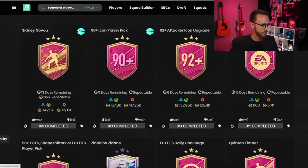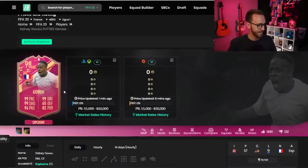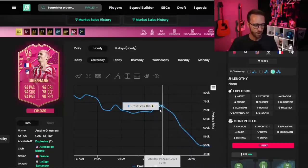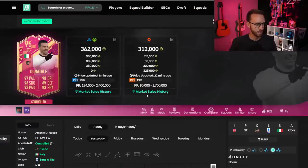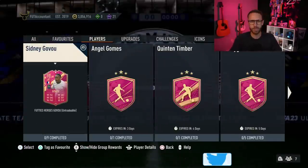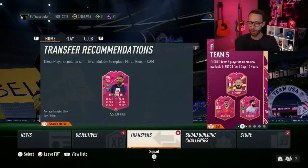A lot of people are doing the Govu card and I think people really like it because of all the 99 stats. It's Govu's first insanely cracked special card of the year. Looking at the market, a lot of strikers, center forwards, and center attacking mids are down — Griezmann from 740k all the way to 500,000 coins, same thing with Di Natale. The only cards that basically have any value still are FUTties cards, but a lot of those strikers and attackers went down in price yesterday. There was also some more XP dropped if you did the home kit XP SBC.